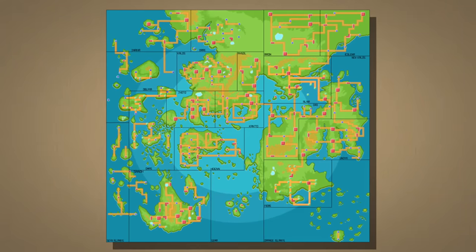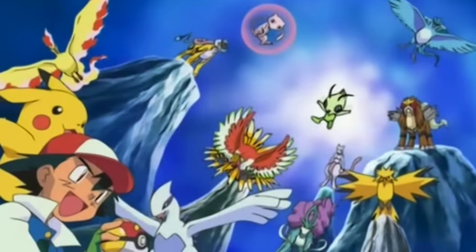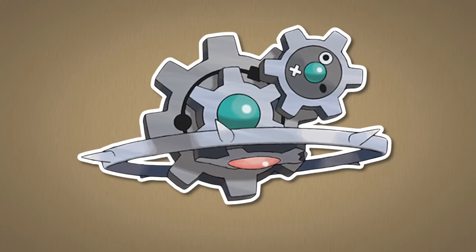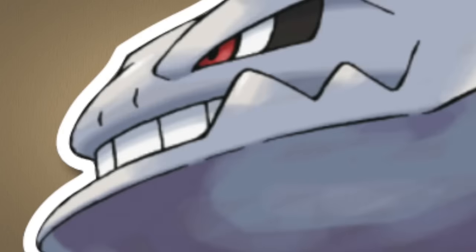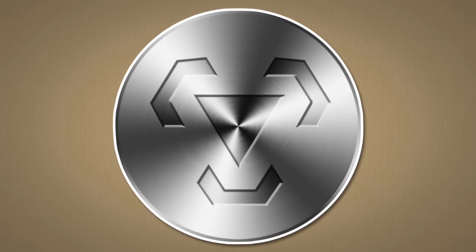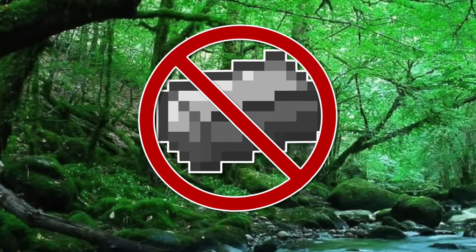Pokemon essentially are the animals of the pokemon world — you have squirrels, deers, camels, cows, cats, dogs, and there are even some based on mythical animals. But mythical animals are still animals, while Klink and Klang is a pile of gears, and Steelix is metal-coated boulders. The whole steel type lineup of pokemon seems strange — steel isn't found anywhere in nature, it's a man-made thing.